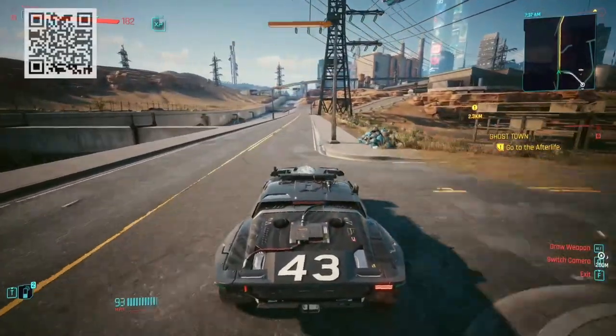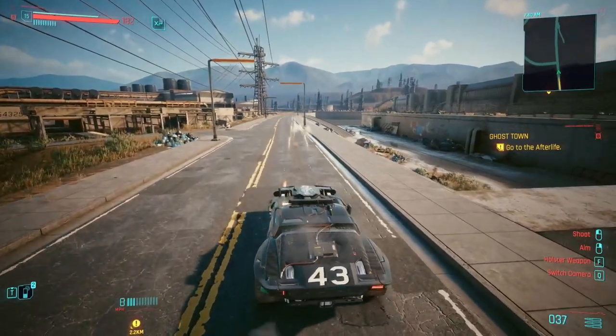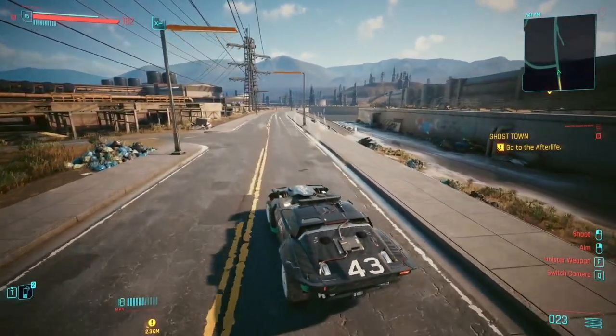This is the Type 66 Hoon, which is very similar to previous Hoonigan cars that Ken Block has driven, and it even reps his number 43 on the back.